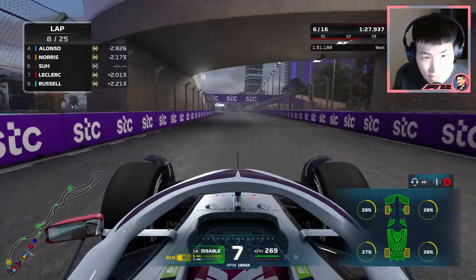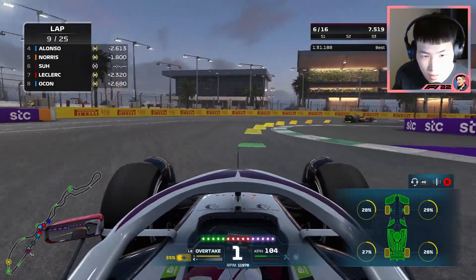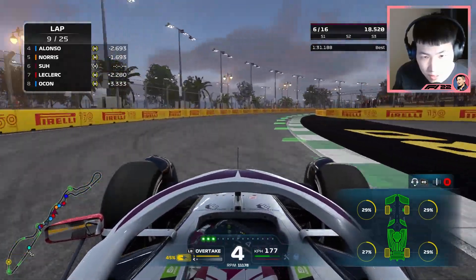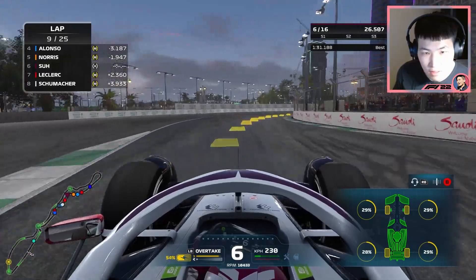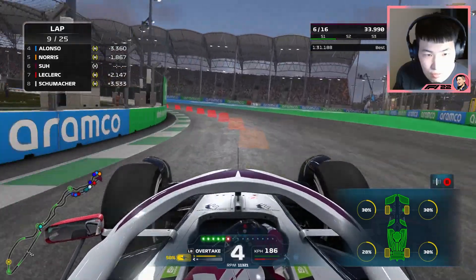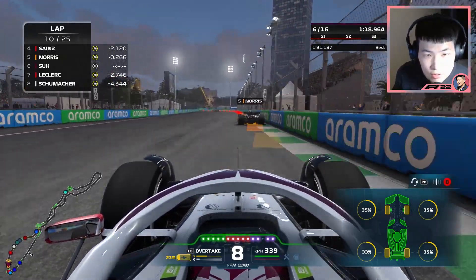Let's get closer to Norris — I think Norris has an engine issue right now, so hopefully we can catch up to him before they somehow fix it. I am gaining quite significantly on Norris. Sainz is also slowing down — it seems like there's some kind of problem with their car. It must be the Saudi Arabian heat just causing engines to blow up left, right and center. Thankfully we're running a Renault engine and apparently all the Alpines are fine — it seems to be a Mercedes and Ferrari issue. Let's try to close in on Norris, saving some ERS for the main straight overtake.